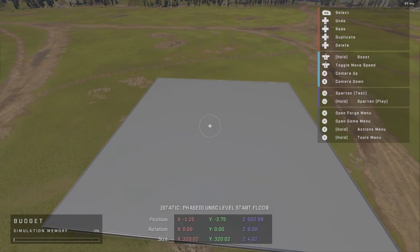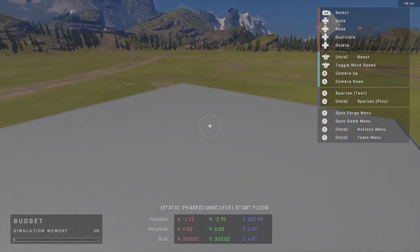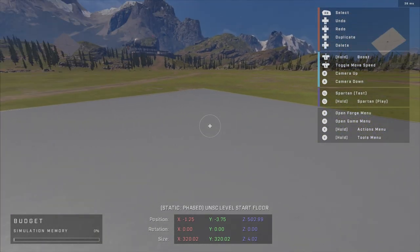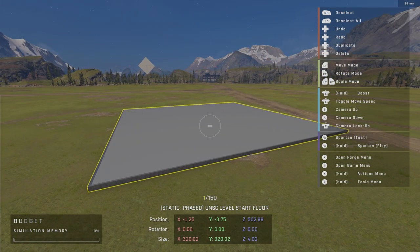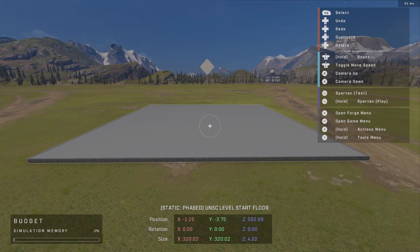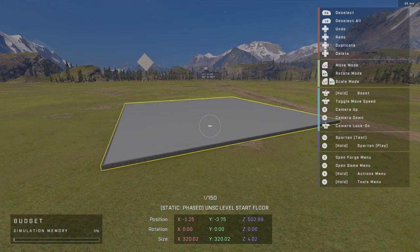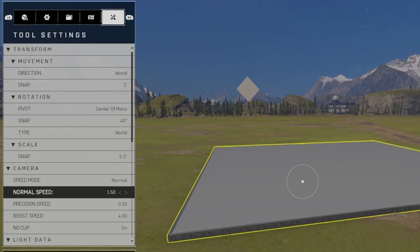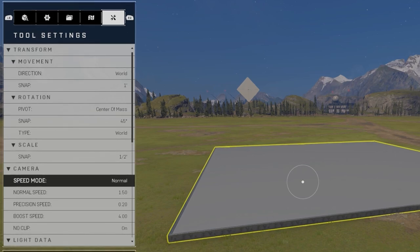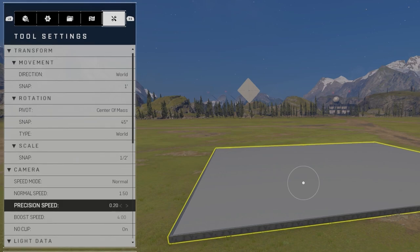Next come the sticks. You'll notice I pick up speed, which comes in handy. Currently my camera isn't very fast, but if I hold the stick down I shift around much quicker. You can go into your tool settings and select mode: normal or precision, and when you hold it down it's boost. You can adjust your normal speed and your precision speed there.